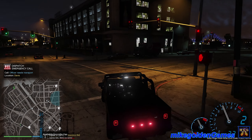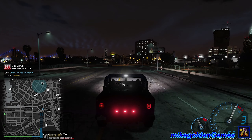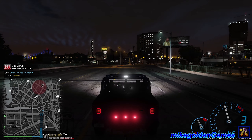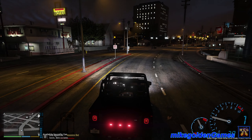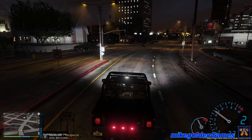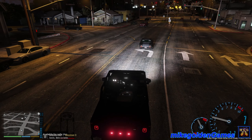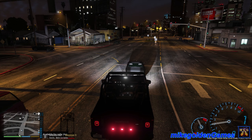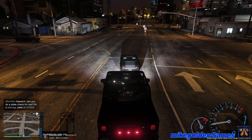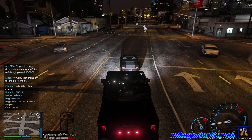Let's hit the gas. Damn, this truck sounds awesome. Dispatch, we are heading west on Innocence Boulevard. We're heading into the ghetto now, so you can show us available for any high-priority call-outs. We're gonna try to respond to Code 3 call-outs — anything that the SWAT team would respond to. Let's take a left over here. Dispatch, let's get a plate check on this vehicle. It's a Sabre GT, license 8-1-J-O-R-329.